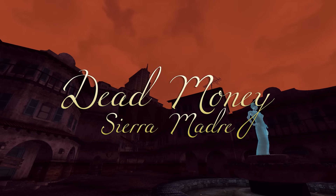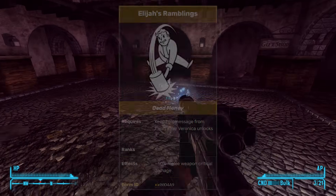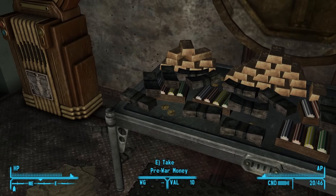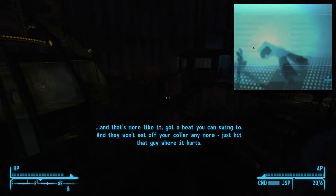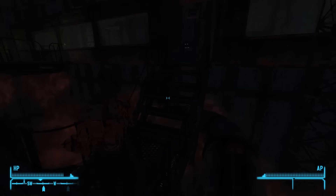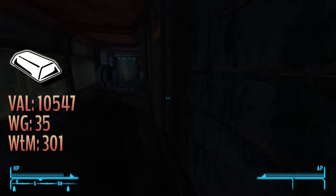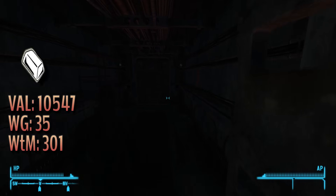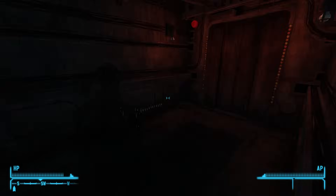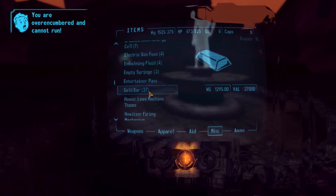Next stop is Dead Money. The reason we do this third is for the skill books, the money, and access to Elijah's Ramblings perk. There really isn't farming to be done in Dead Money since you can't go back into the Sierra Madre, so let's just talk about making cash while we're there. Everyone already knows about the gold bars — there's a plethora of ways to get them out: dropping them off at the barrier, dropping them in Elijah's corpse and camera-spinning to pick them up on the way out, or sneaking past him by hiding around the pylon near the middle of the room. The gold bars don't actually have that great a weight to caps ratio at 301, but their raw value speaks for itself.